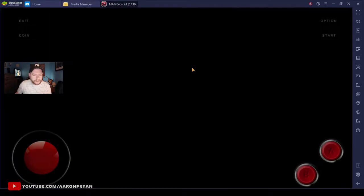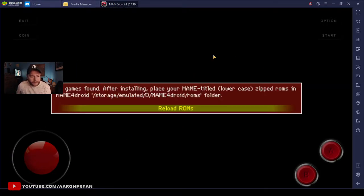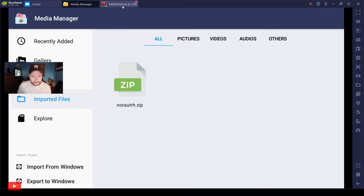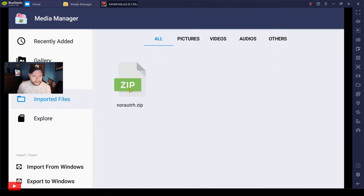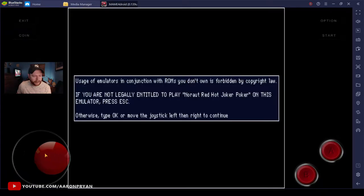I'll open up Android here - MAME4droid. I don't have the ROM path set up on this, so I imported the ROM into BlueStacks. There is the poker game. I'll double-click on it - you probably have the ROM set up on your app itself.